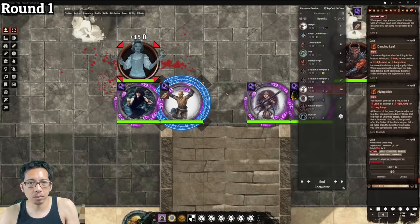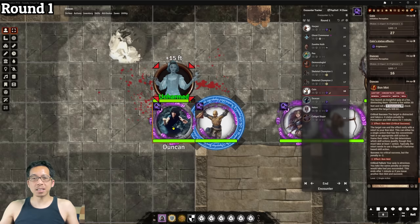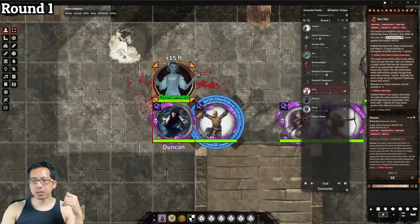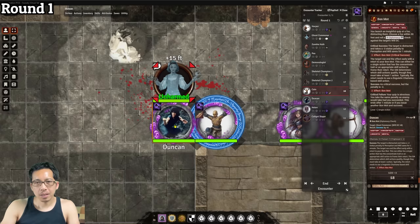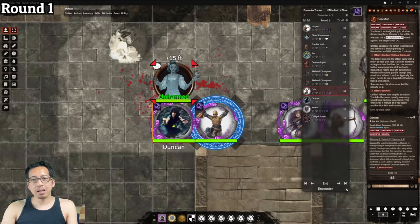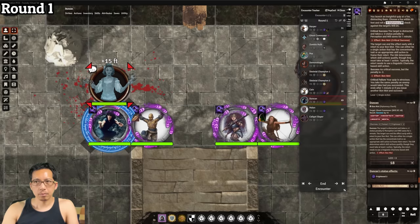Duncan is our drunken master. He uses the Bon Mot skill feat to say something to distract the ghost, rolling his diplomacy with the minus-two frightened penalty. An 18 succeeds, giving the ghost a minus-two penalty to its Perception and Will saves for a minute — it'll need to insult him back to end the effect. With his next two actions, Duncan readies a flurry of blows. In Pathfinder, Ready requires spending two actions to prepare a single action with a trigger, letting you interrupt another creature's turn while keeping your initiative position. Once the ghost flies down into his reach, his flurry of blows will trigger.